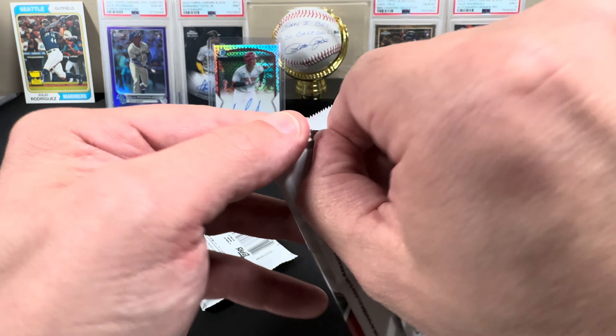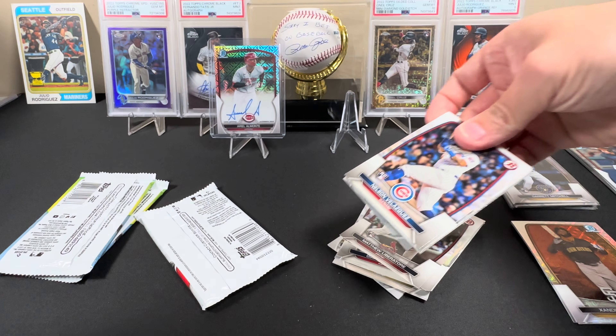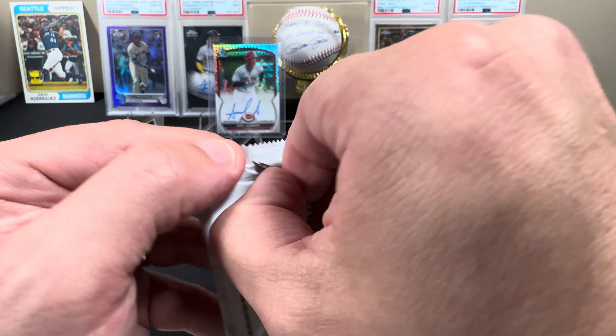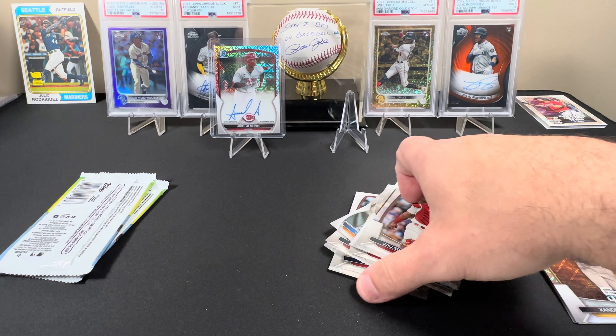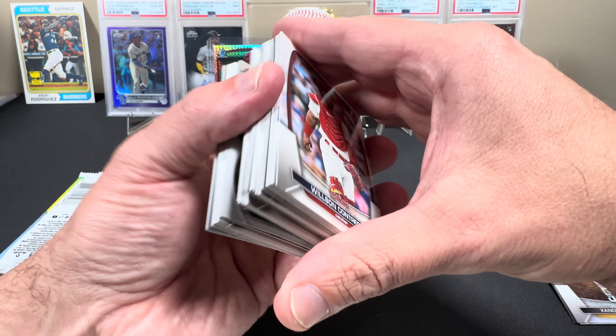I did pull a Drew Jones paper out of these — a paper first. Like I said, still looking for that chrome out of the cold packs. I have a feeling they just didn't put him in. I don't think I pulled a Junior Camanero either — pulled it out of the regular Bowman but not out of the mega boxes. That's a damn shame.